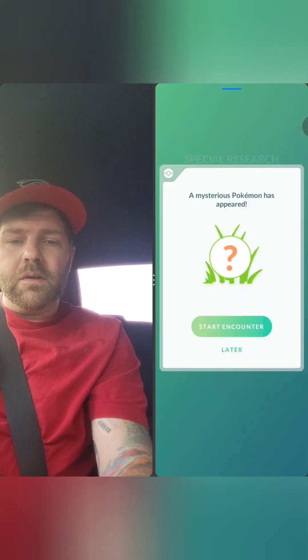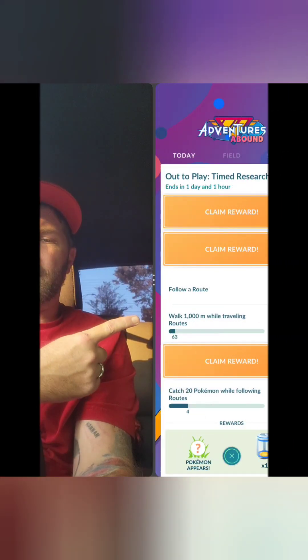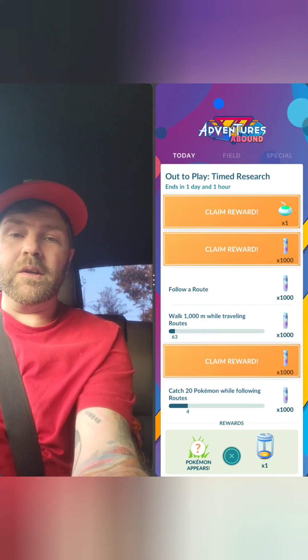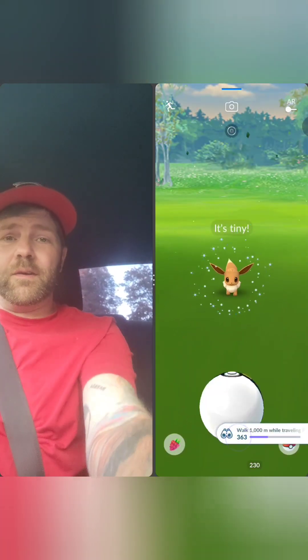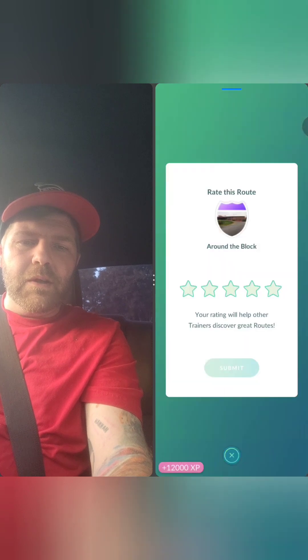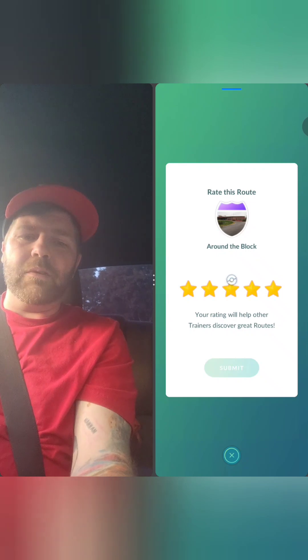All right, let's collect a couple incubators — they'll be helpful — and one last Hisuian one. Bummer. So we followed a route, we got to walk a thousand meters. I'll use an incense and we gotta catch 20 and then we'll clear this. We're walking the route, let's do it! Hey look at this tiny Eevee! Brand new route in Hampton — get some rewards, XP. It's a really good route, a solid kilometer. Good times, I give it five stars.